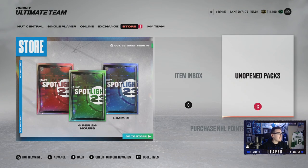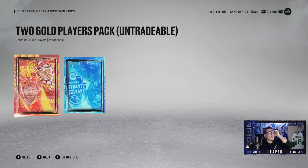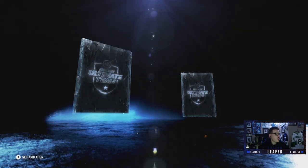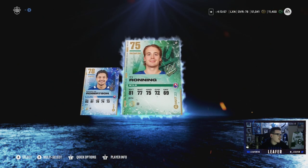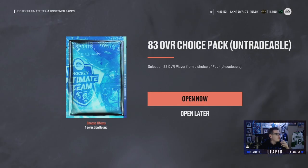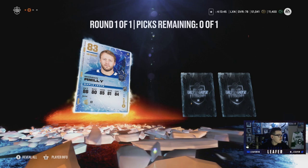After that game we got two packs from completing some objectives — a two gold players pack and an 83 overall choice pack, which means a huge upgrade for our team. We start with the two gold players pack: Nick Robertson is a huge dub — we do need a left-handed shot, so that's great. Ty Ronning we don't need as much, but Robertson is definitely coming onto the team.